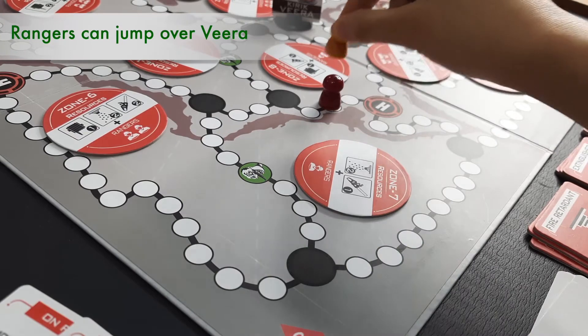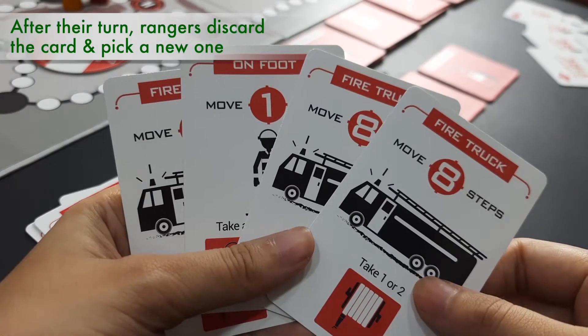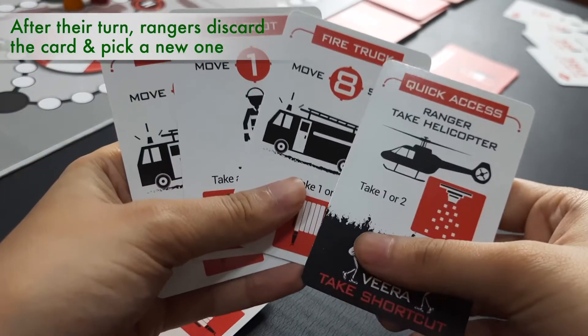During movement, Rangers can jump over Kirak Veera anytime they want. After movement, Rangers will keep their used action card in the discard pile and pick up a new card.